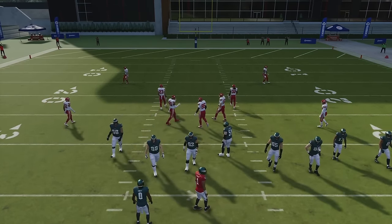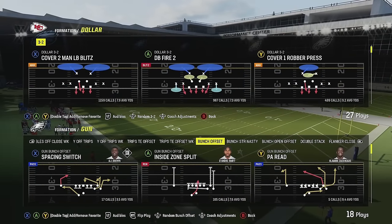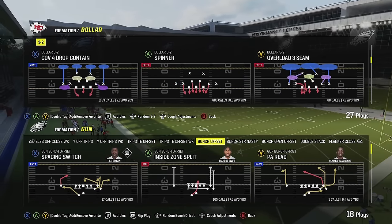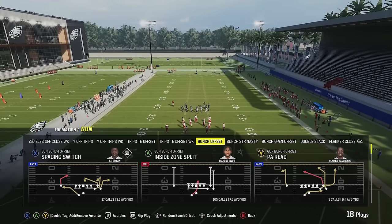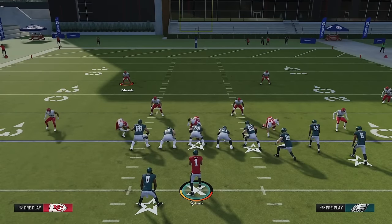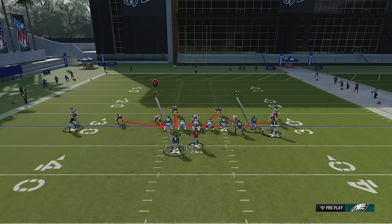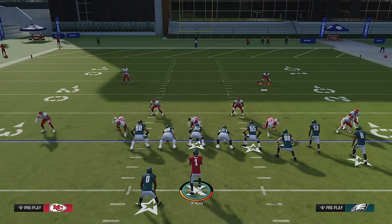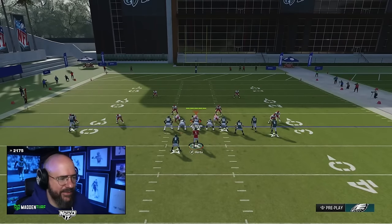Spinner is the other defense that people will run when they want to run six and seven people at you — they want to blitz a lot, they'll run spinner. Spinner has the easiest tell of them all: the outside corner comes down right over top of the receiver, so you know they're in spinner. That's the easiest tell, so you know they're blitzing a lot more people and they're in straight man.